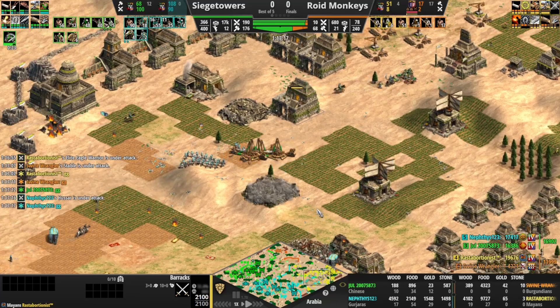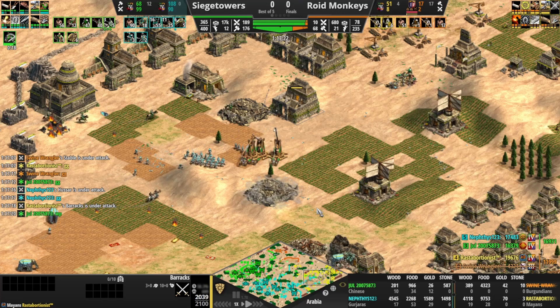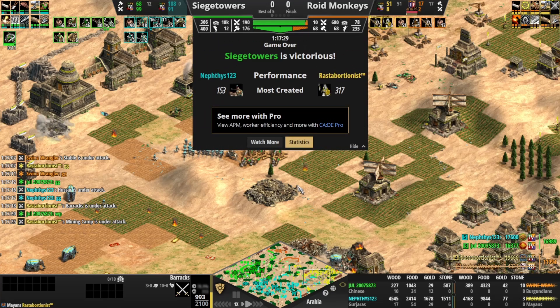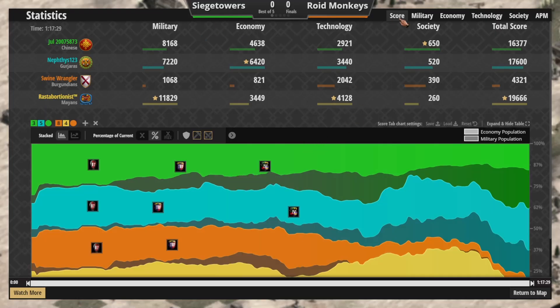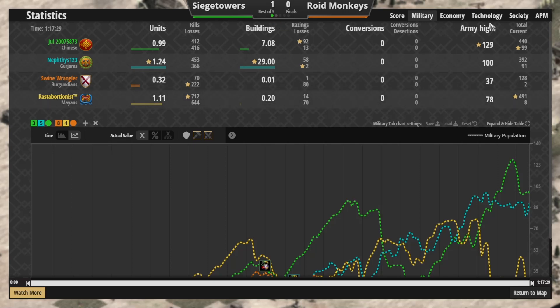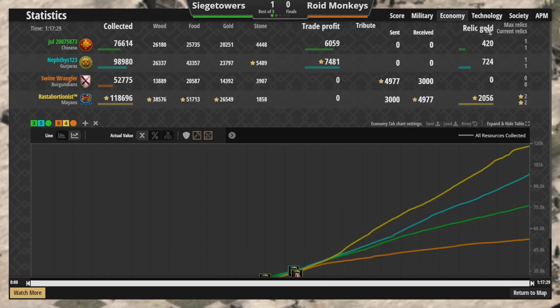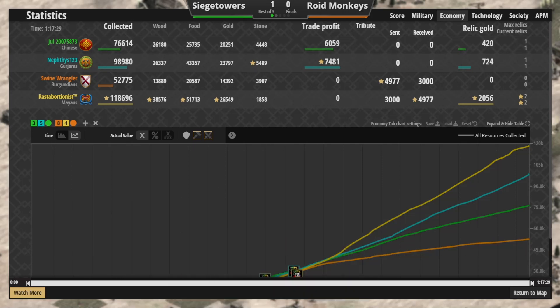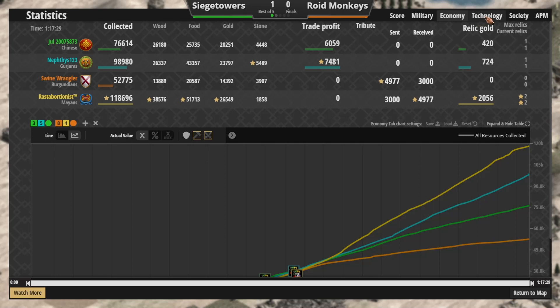Well played game here by both teams. Roid Monkeys somehow holding on for an eternity in that game. I can't believe my pro subscription expired. Game number one goes to Siege Towers — that was Arabia. We will now go to Roid Monkeys' choice of map. We had a ban on Arena and Nomad. Siege Towers picking Land Madness and Steppe, and Roid Monkeys picking Hideout and Mega Random. So presumably we'll be going to one of Hideout or Mega Random.